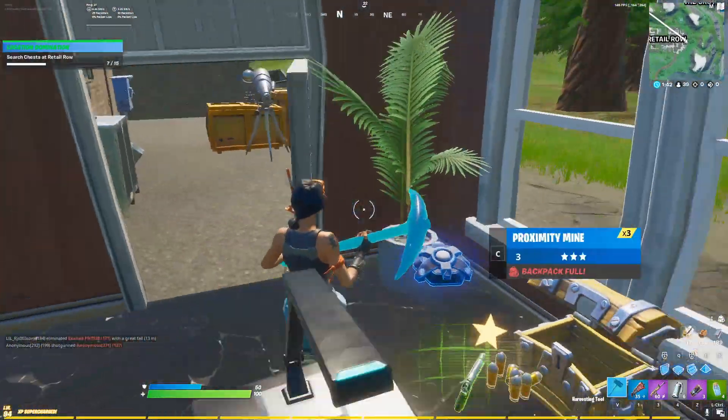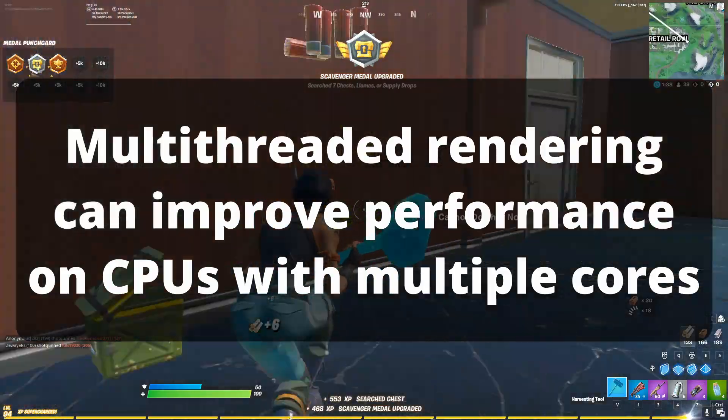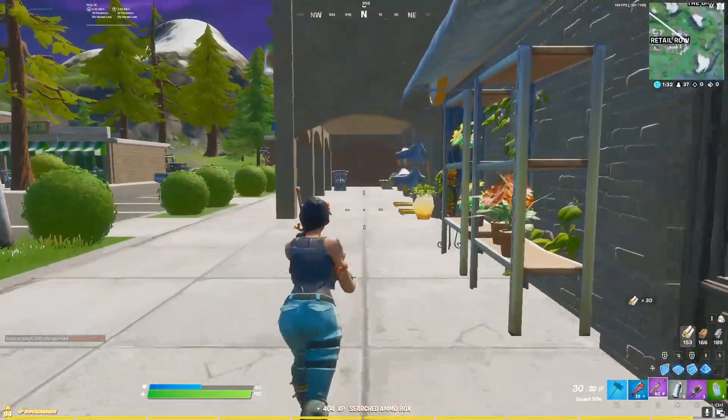Multithreaded rendering splits drawing work across multiple threads and can improve performance on CPUs with multiple cores, but multithreaded rendering can cause hitching and lower FPS on weaker CPUs.